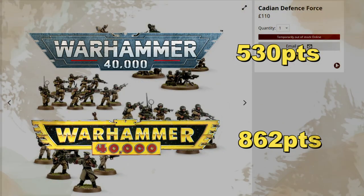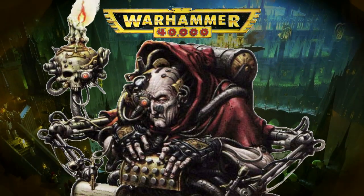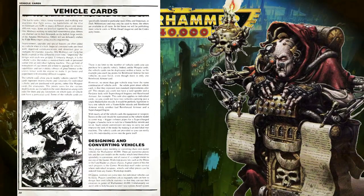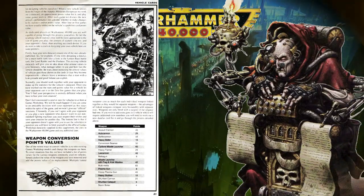Before we look at miniature options, it is worth noting vehicle design. A lot of tanks have been added over the years, including all the variants. To create a new tank, take the cost of the weapons away from the data sheet and that will give you a rough chassis cost, then add the cost of weapons to it. If a vehicle has a new weapon not within second edition, then approximate accordingly — a melta cannon would not be too dissimilar from a multi-melta, for example. The Dark Millennium rulebook has notes about this.